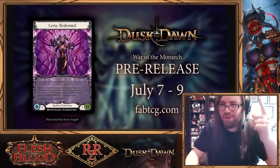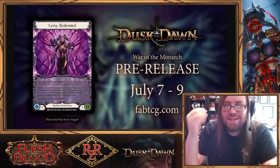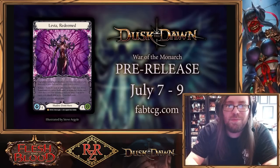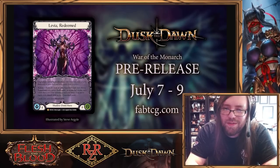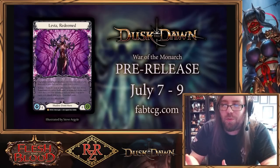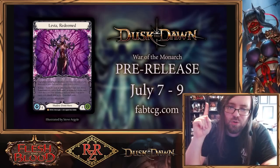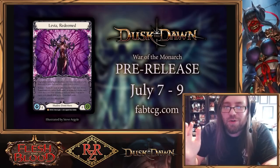How's it going, Rogues Gallery, and welcome to another Flesh and Blood video here on Red Zone Rogue. Today we're going to talk about some actually absurd things that Legend Story Studios are doing with Dusk Till Dawn. We're going to talk about Levia Redeemed as well as Blasma Fet Levia Consumed. I'm almost at a loss for words — the design here just kind of blows me away. It is a double-sided demi-hero card.